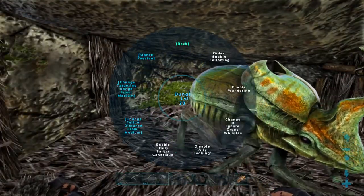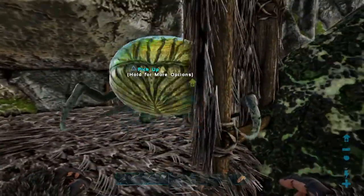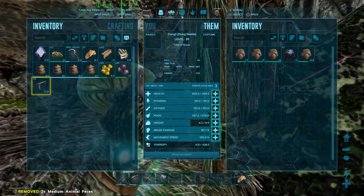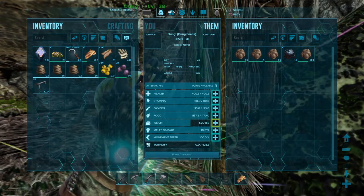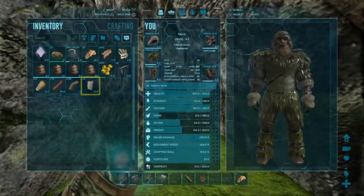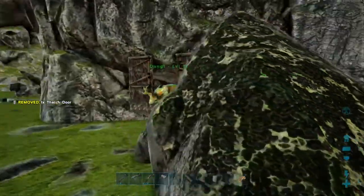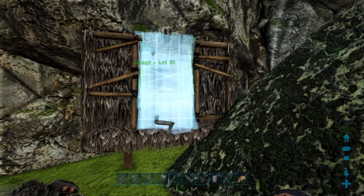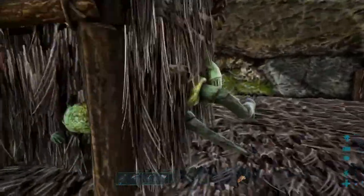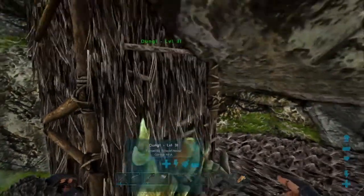Now he's in here finally, and I'm going to set his behavior to enable wandering. As long as he has got wandering and aging, he is going to produce a constant supply of oil and fertilizer, which will be really helpful for all kinds of stuff. I'm going to drop some dinosaur droppings in there. And another thing, if you remember when we were doing our guide on dung beetles, it will actually produce a lot faster if you put different sizes in there. So say he's got one medium, one small, and one large — he's actually going to produce three things of fertilizer in 15 minutes, instead of one medium every 15 minutes if they're all the same size.